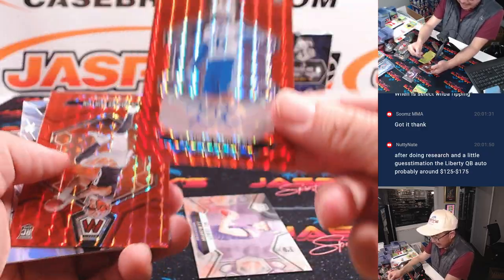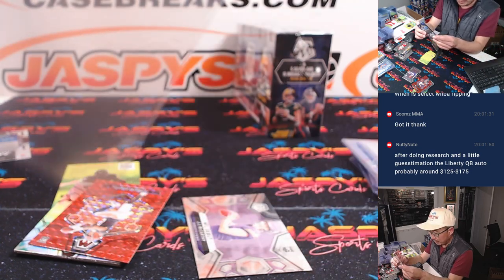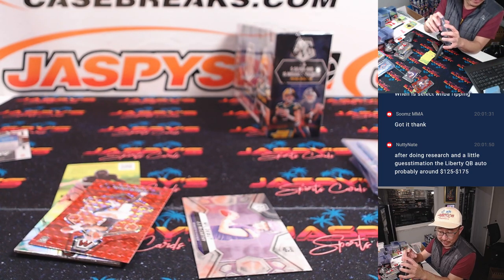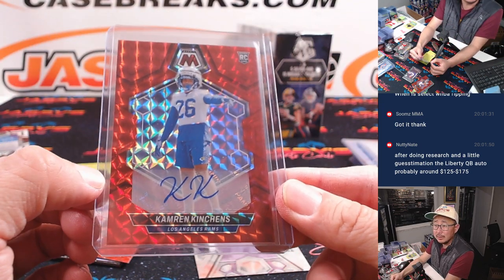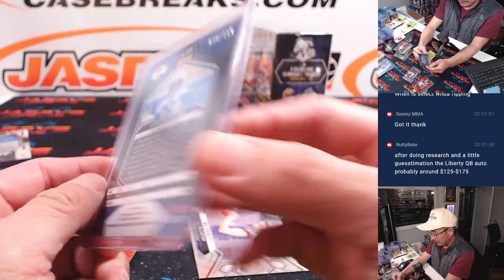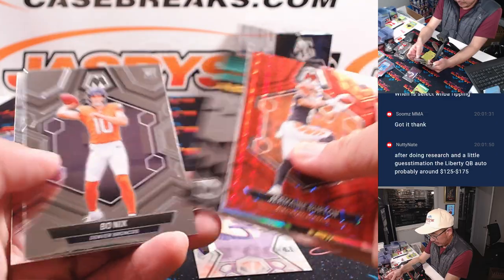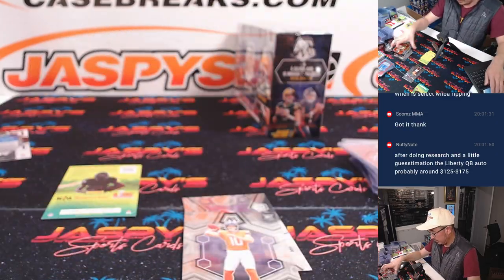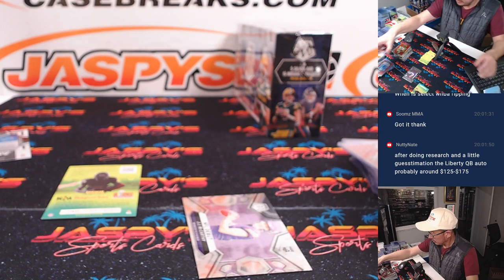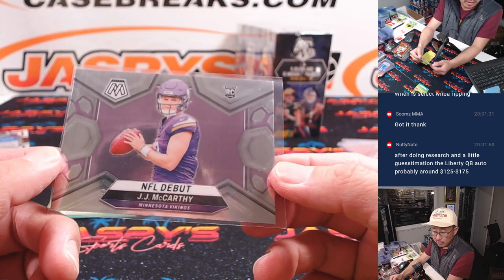JJ McCarthy. And we've got Cameron Kinchins — rookie auto for the Rams. I think he's making some regular starts on the Rams defense. Clyde with the Ramily, 38 out of 199. Got a baseball knicks for Frank and the Broncos. An NFL debut JJ McCarthy for Minnesota — that'll be for Scott.